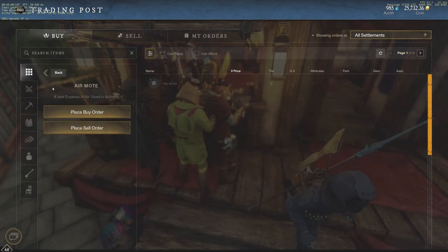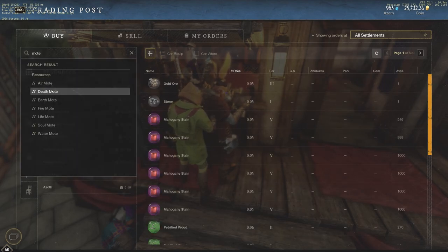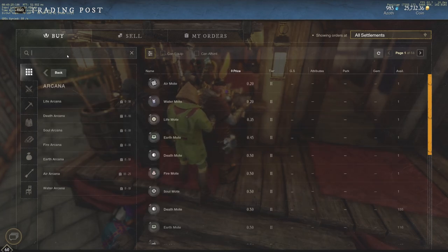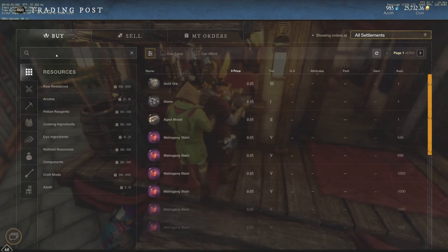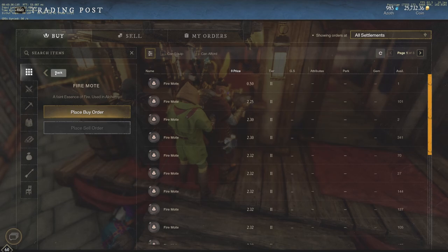Starting with air moat — it's selling for about 84 to 90 gold, so it's probably not going to be a winner. Death moat sells for about 1 gold 68, which is solid. Earth moat is not going to beat it, coming in at about 1 gold 25. I've looked these up prior to this video, making sure each was still a viable method.